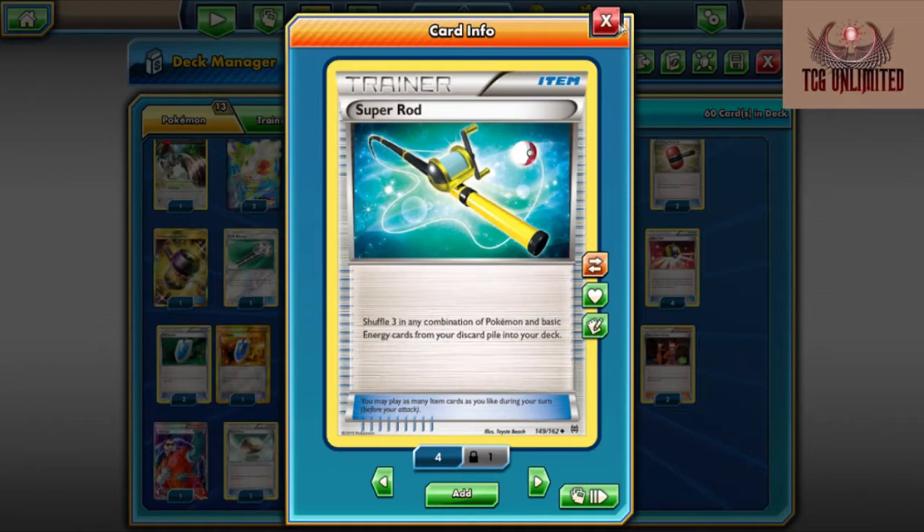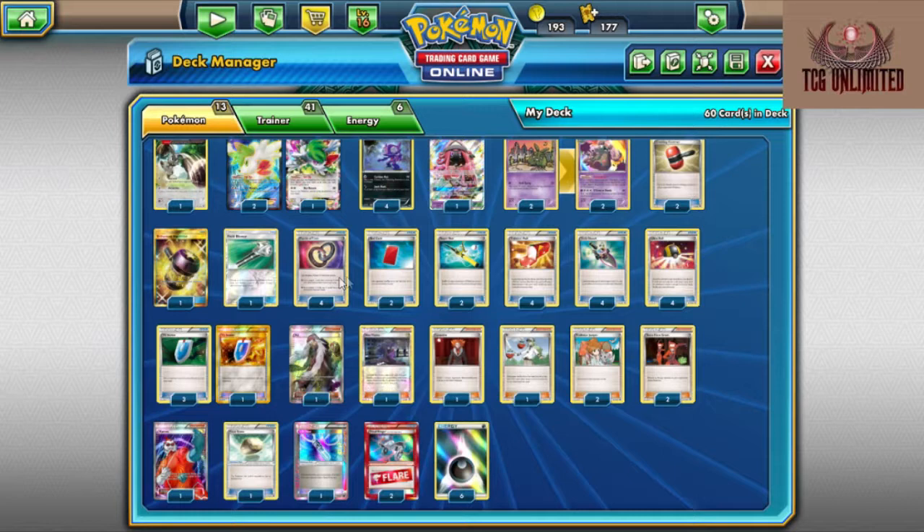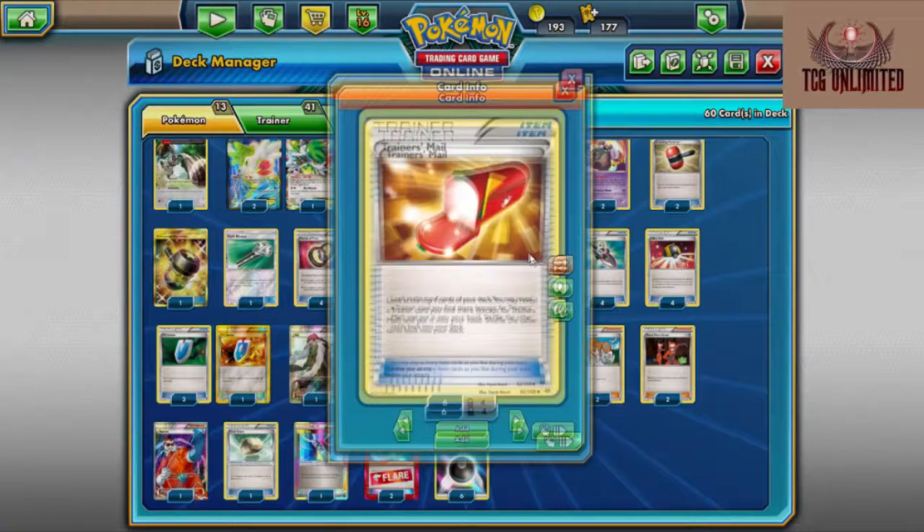Our next card is our safety net: Super Rod. We're playing two Super Rods, which is all you really need — just to get all your Energies and Pokemon back. We play two just in case one gets prized. If you lose access to Super Rod altogether, and your opponent's not being silly and just drawing a whole bunch of cards, you will deck out before your opponent. If they're not seeing the Super Rod come off the deck from Trainer's Mail, that's usually a clear red flag to start playing slow — not to deck themselves out — and then just let you burn yourself out. So your best bet is at the start of the game go ahead and Ultra Ball for something, then look at your numbers in the deck to see what you have access to and go from there.